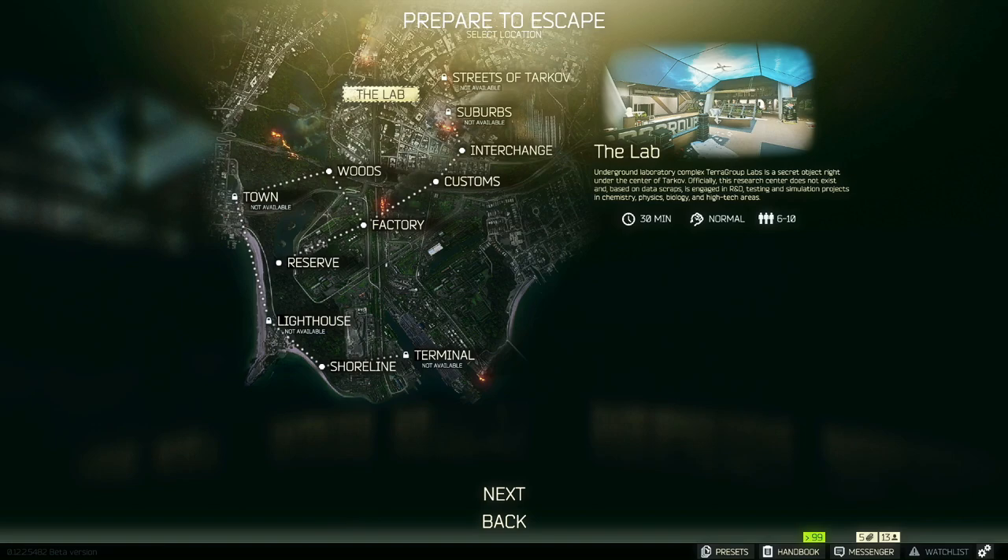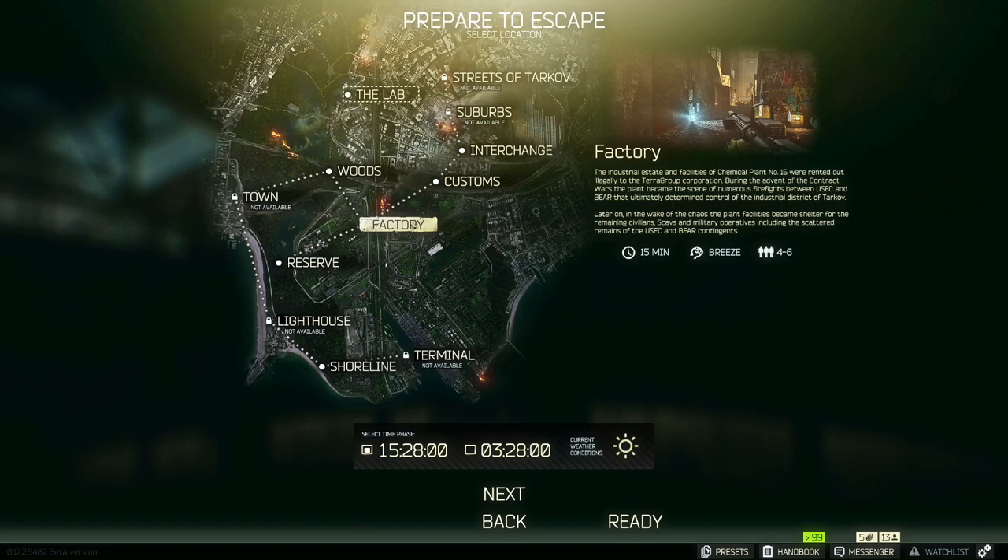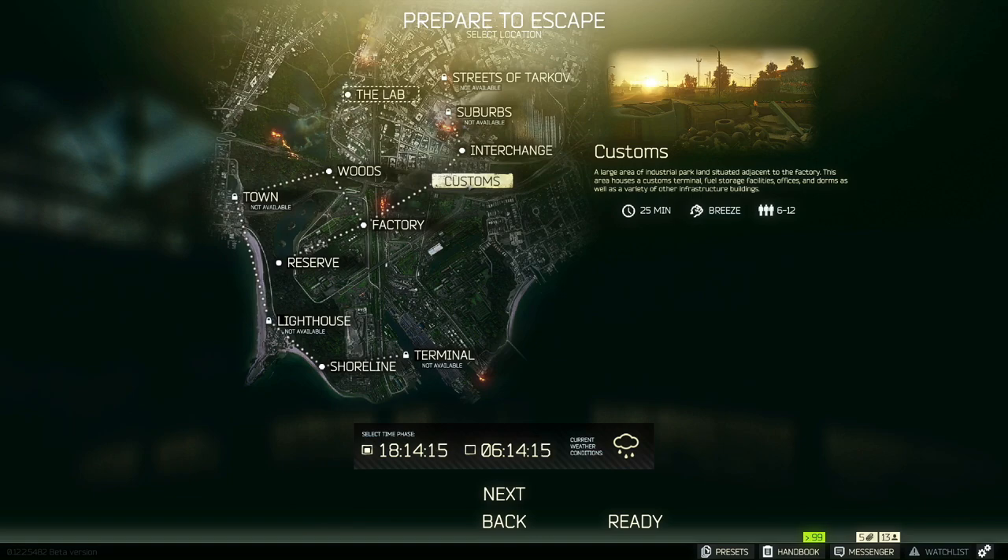Some bosses like Reshala and Gluhar have guards protecting them. You're going to run into scav bosses a few times — they only spawn in a couple of spots with that 33% chance. But it's going to happen and you're going to die very fast. Once you start learning their spawns, it won't be as bad.